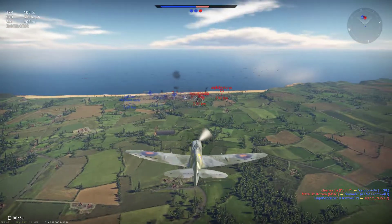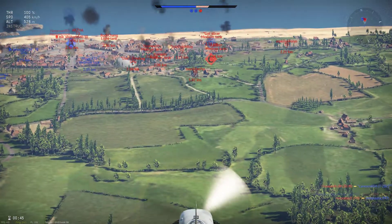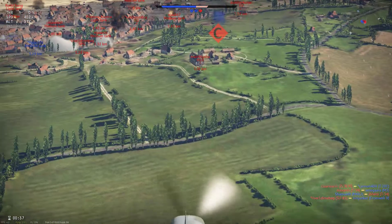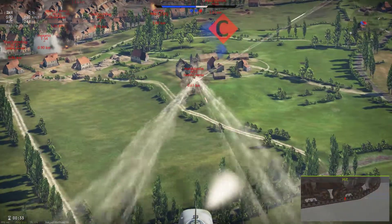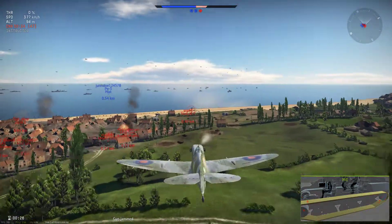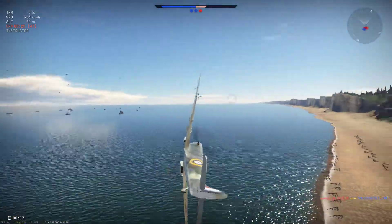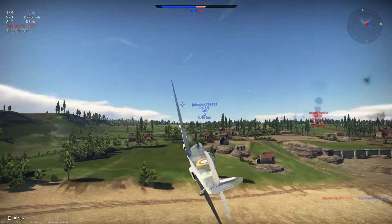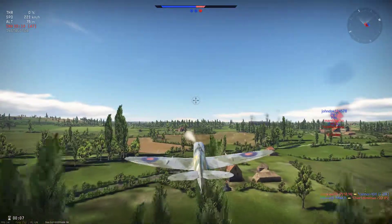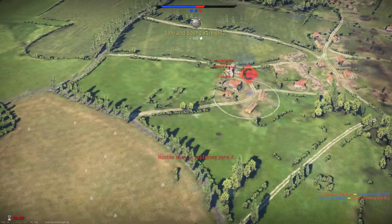We're going to snipe tanks from the air. Any tank destroyers? TDs — tank destroyers. I lowered the throttle and opened fire, landing some hits on a StuK 3F. There's a T-50 on the ground — probably not a threat from the air. I'm turning the plane around to attack the tank destroyer. Most tank destroyers are open-top and can be destroyed by aircraft. Time's up in the plane — peacefully flying away, getting points for that.